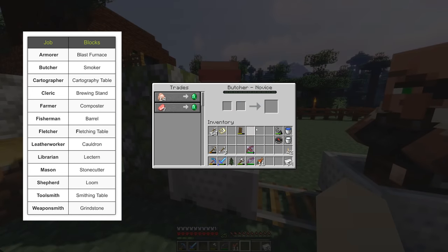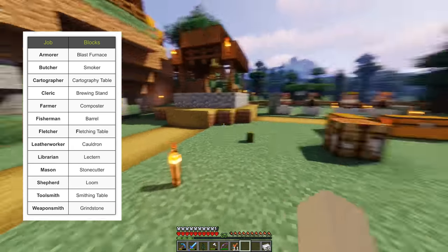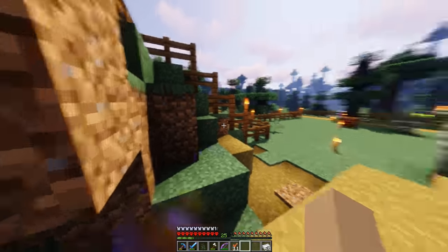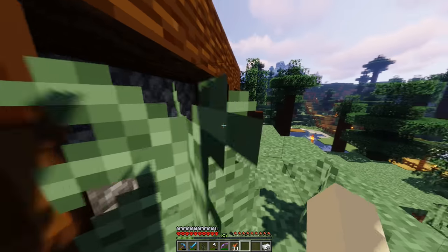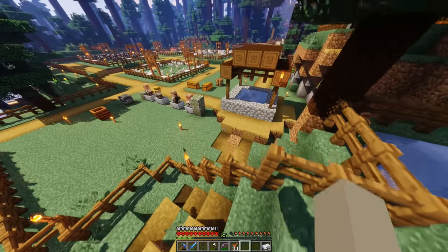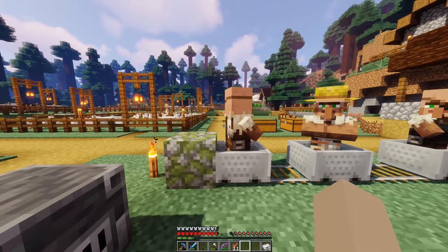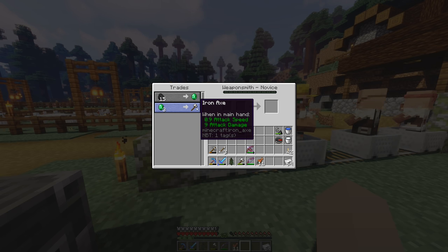As you can see, we have a butcher over here, which is really cool. Farmer uses the compost bin, fisherman uses the barrel. You guys remember those barrels we have that are empty — I assume we can store fish in them. We could grab one of those barrels if we want to turn someone into a fisherman, but I haven't been doing much fishing lately. Right now we have one butcher, one farmer, and two weaponsmiths.